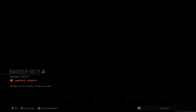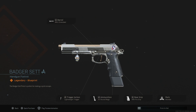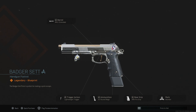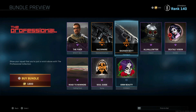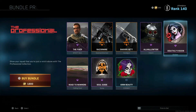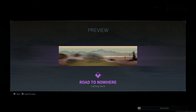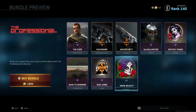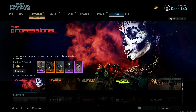We have 'Badger Set,' seems to be a Renetti. We got the MK1 extended, lightweight trigger, 21-round magazine, XRK Pro grip, and akimbo. Akimbo Renetti sticking with the akimbo this week — I'd probably take the akimbo off and stick with the rest of it. Then we have our charm here — 'Deathly Vision,' 'Road to Nowhere,' 'Soul Guide,' and 'Grim Beauty.' 1800 CoD Points on that one.